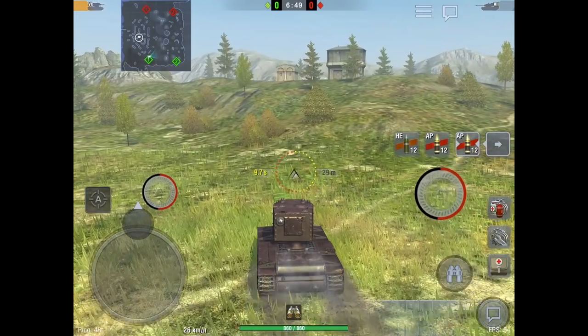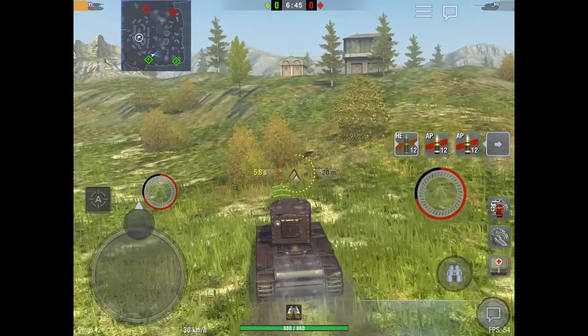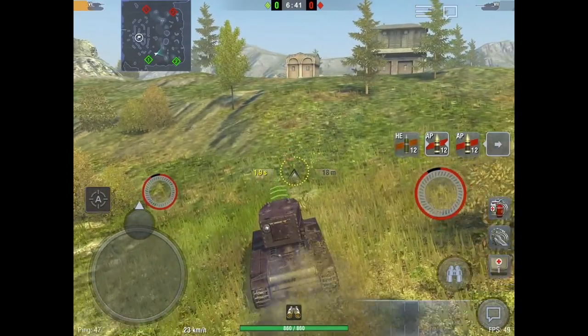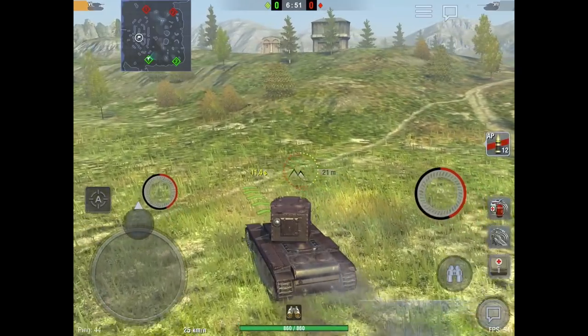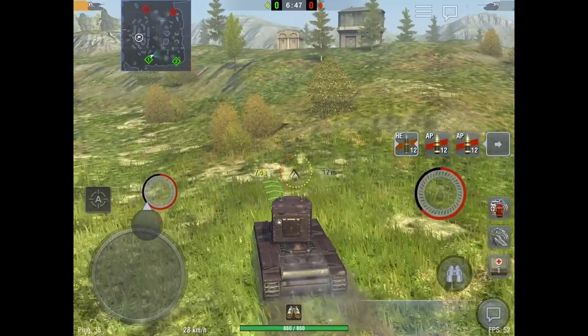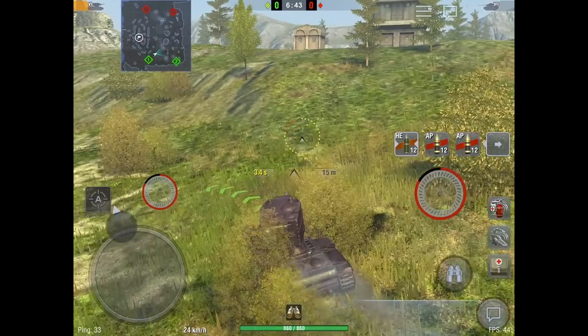Here's what your ammo bar looks like in-game with it turned off — you have to push the button to open it, select your ammo, and then it collapses again, so it's an extra step when changing between ammo types. Here it is with it turned on — you push it to open it and can switch easily between any of the ammo types.